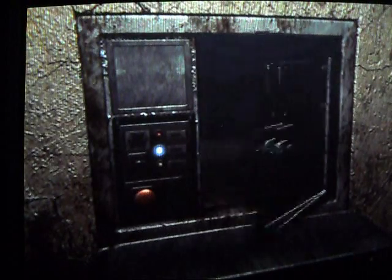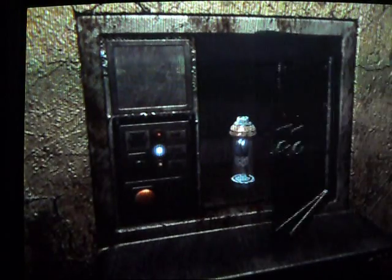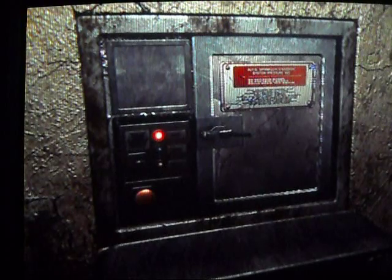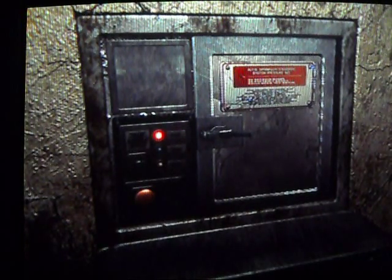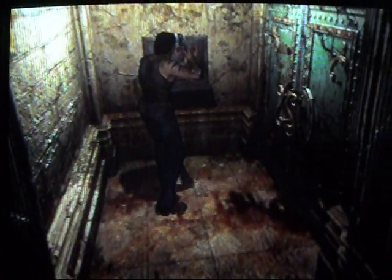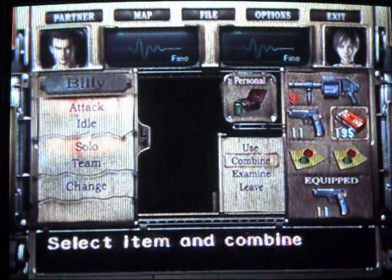Let's send the leech capsule. If you remember in an earlier video, we dropped off some green chemical, and we got some green chemical in the medical wing, and we're gonna be needing that — we're gonna be using that very soon.